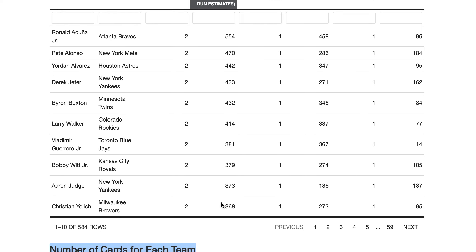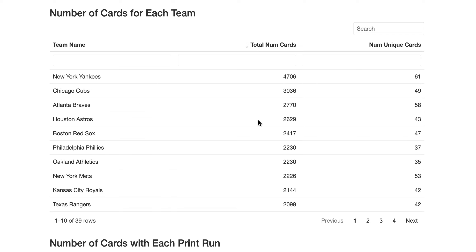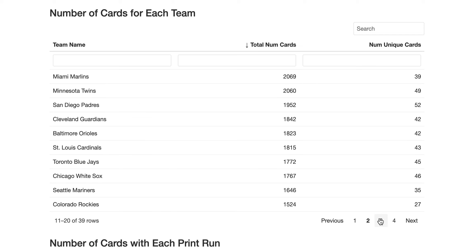For the teams, the total number of cards by team shows the Yankees have the most, then the Cubs. Don't go off the unique card metric because it doesn't tell the full story — you want to explode the print run and count how many cards total. So if a card is numbered out of 99, you add all 99 to the list. That gives you how many cards per team, shown in groups of ten.